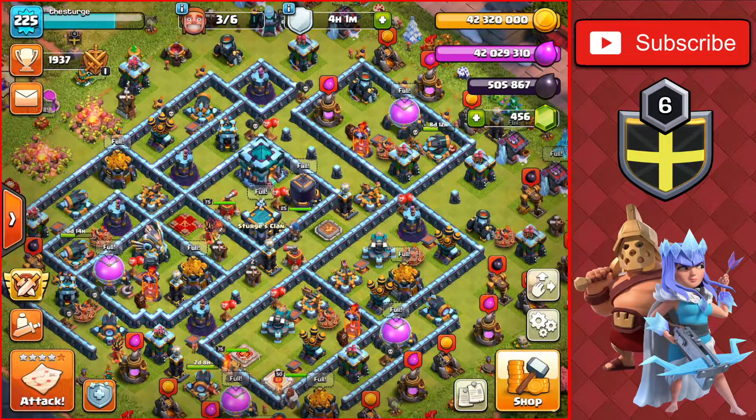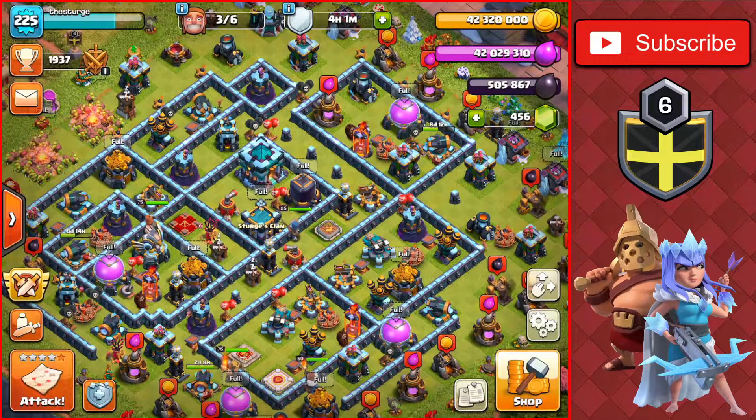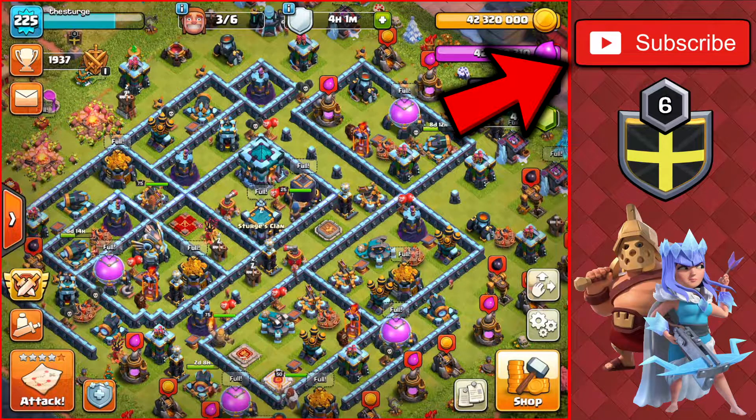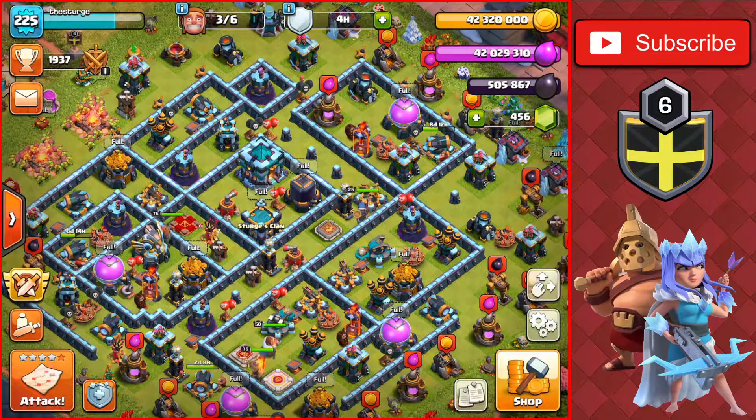We're also going to be using the sneaky goblin attack strategy that I've been using for the past few episodes of this Farm to Max series. If you want to see some more attacks using this army, make sure to watch the entirety of the video. If you enjoy this video, make sure to leave a like and subscribe if you haven't already to see more Town Hall 13 content. Thank you all for watching, let's head on to the video.